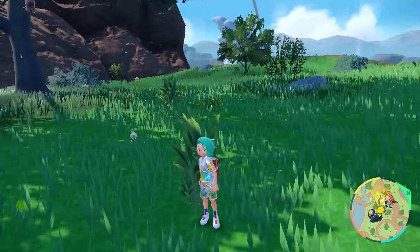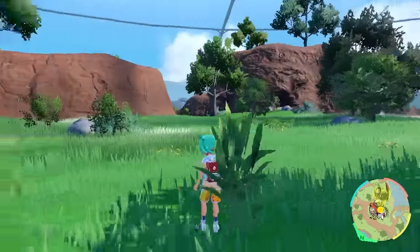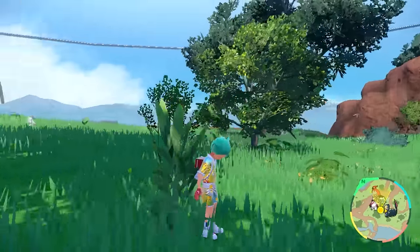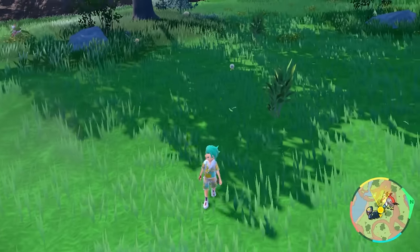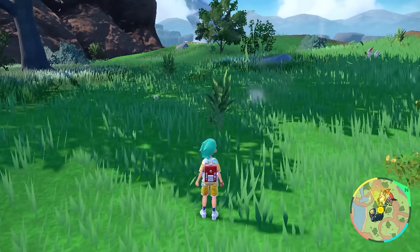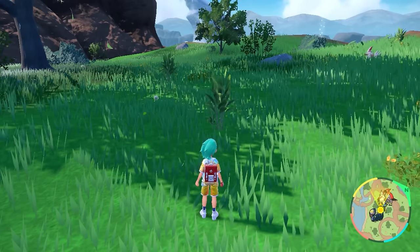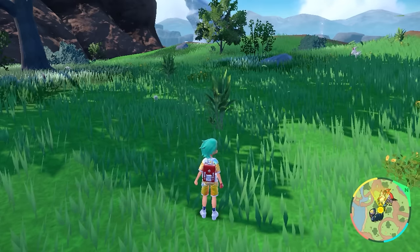At this exact spot you can see there's a big tree. The waterfalls are to the right of you. Once you're here, you want to get yourself in a position where you've got this bush in front of you, and now you're going to want to spin your character clockwise using the analog stick that moves your character.